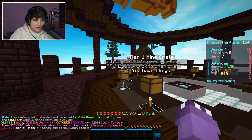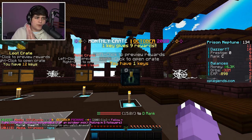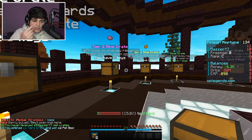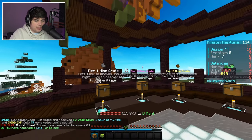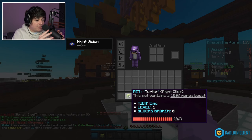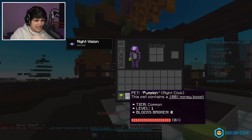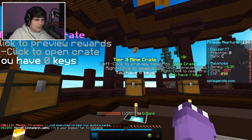We have a ton of crate keys and even an October Monthly Crate to open after we go through all these. Starting with a Tier 1 mine crate — we got two pet boxes. Right-clicking gives a random pet booster. We got an epic turtle pet with a 100% money boost, and then a pumpkin pet which also has a 100% money boost. That's actually insane!